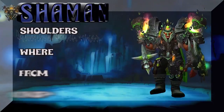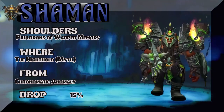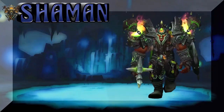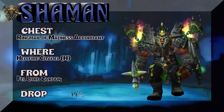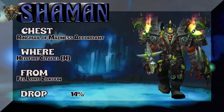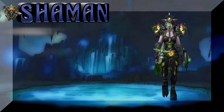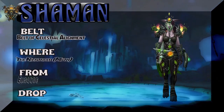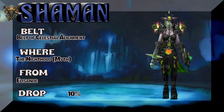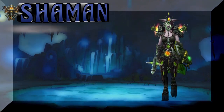Very green look here. Obviously — Pauldrons of Warped Memory — the Nighthold Mythic; drops from the Anomaly at 15% drop rate. The chest piece is the Ringmail of Madness Accordant — that's an odd name for a chest — Hellfire Citadel Heroic. And the Belt — also Nighthold Mythic, Elisande — Belt of Celestial Alignment. Part of the same tier set. The Legs — Hellfire Citadel Heroic, Tyrant Velhari is the boss — 14% drop rate.